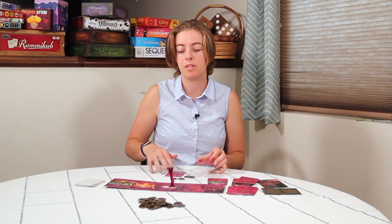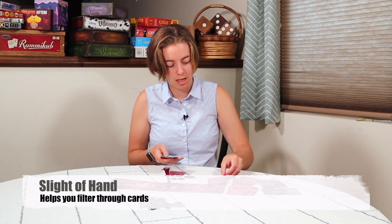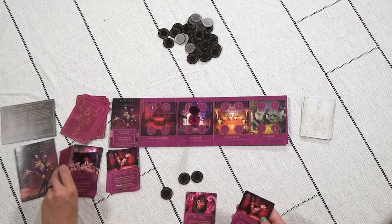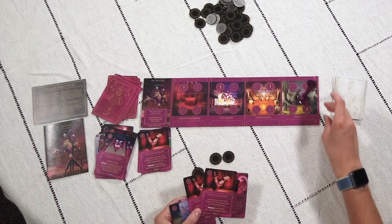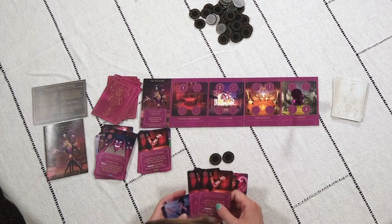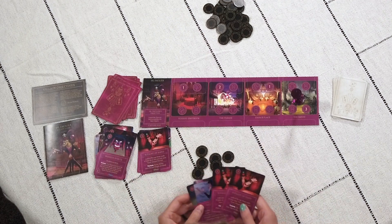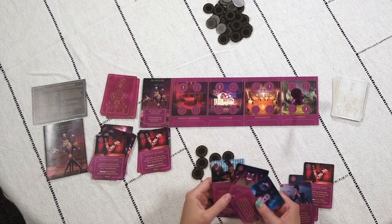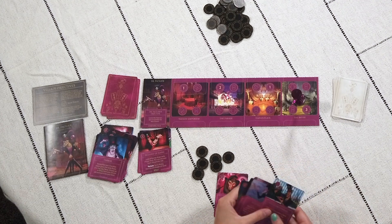There are a couple of cards besides the discard action that will help you. For example, Sleight of Hand: look at the top three cards of your deck, put one in hand and discard the rest. Pay for it, look at the top three, choose one, discard the rest. This is essentially discarding two cards. If I had two Sleight of Hands it would be more valuable — gain three tokens, you have two game plays, so you can play one Sleight of Hand, take one card from the top three, and then play a second one.